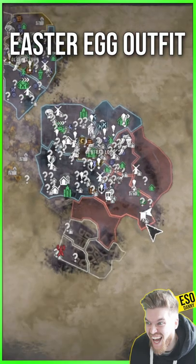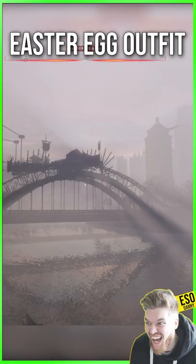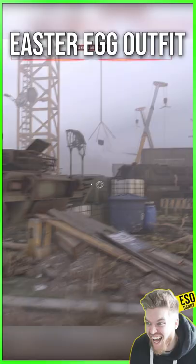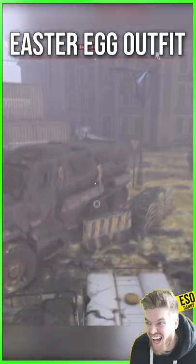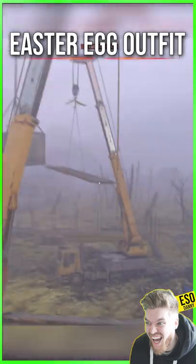To get the shoes for yourself, come to the southeast of the map to the lower dam area, just outside the Heron Renados camp. You can swim across the river from the bridge towards the massive yellow crane. Once here, jump on the tank and then follow up these shipping crates.